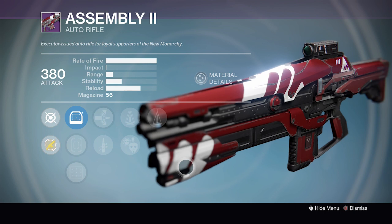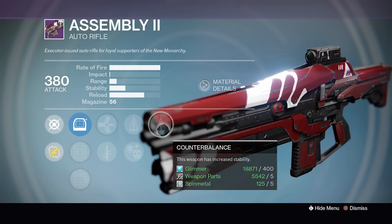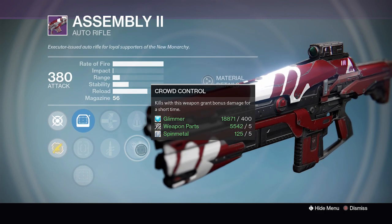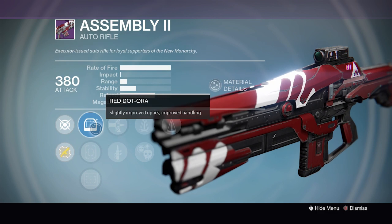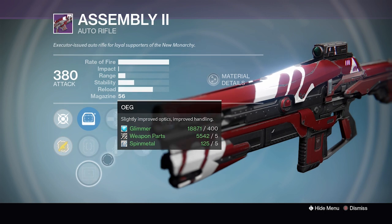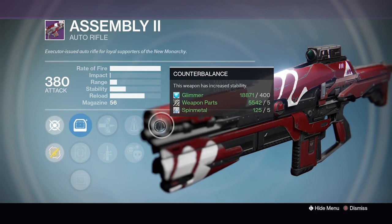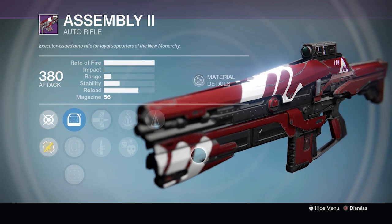We've got a pretty interesting Assembly 2 from New Monarchy — these don't typically roll super high stability, but this one has Counterbalance as well as Perfect Balance. We also have Crowd Control in the first column, Armor Piercing Rounds or Quickdraw, and Red Dot ORA, Quickdraw IS and OEG scopes. Some pretty decent stability — it's not absolutely godly, but you do have Counterbalance as well. This first slot could have been a little better, but on the whole this is one of the better rolls of this auto rifle.